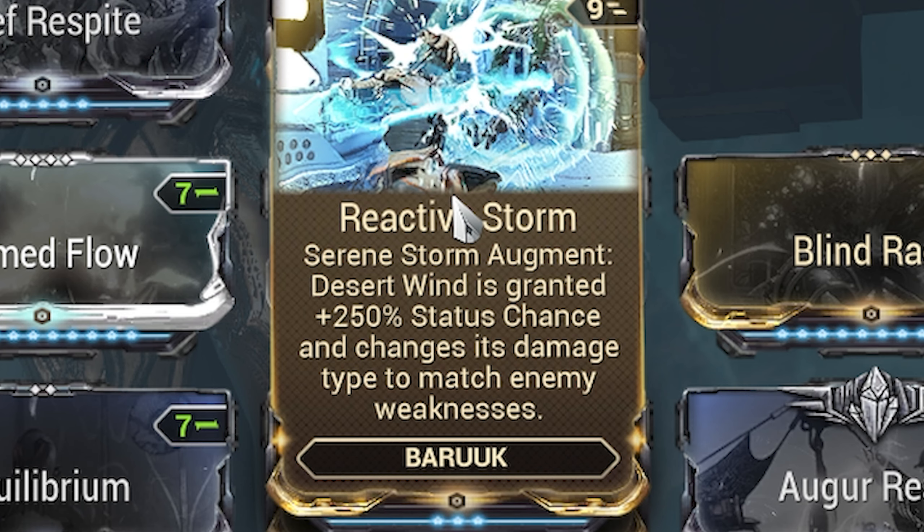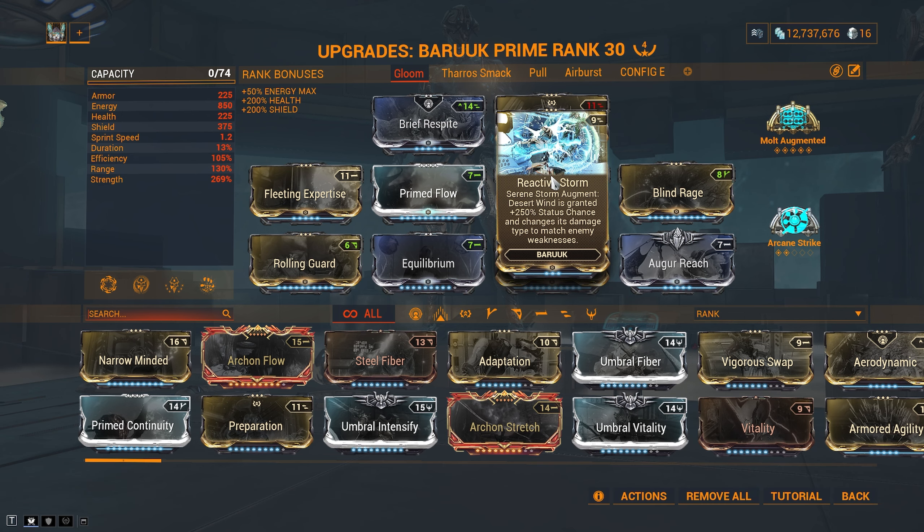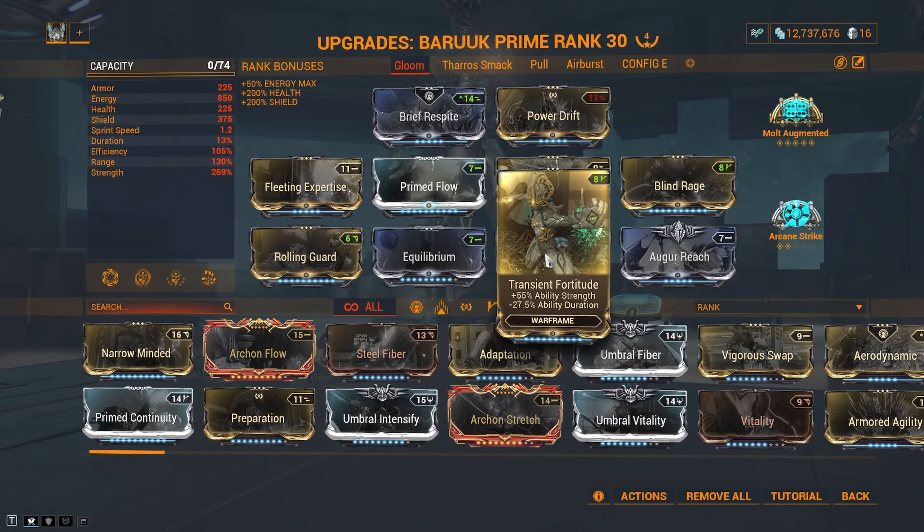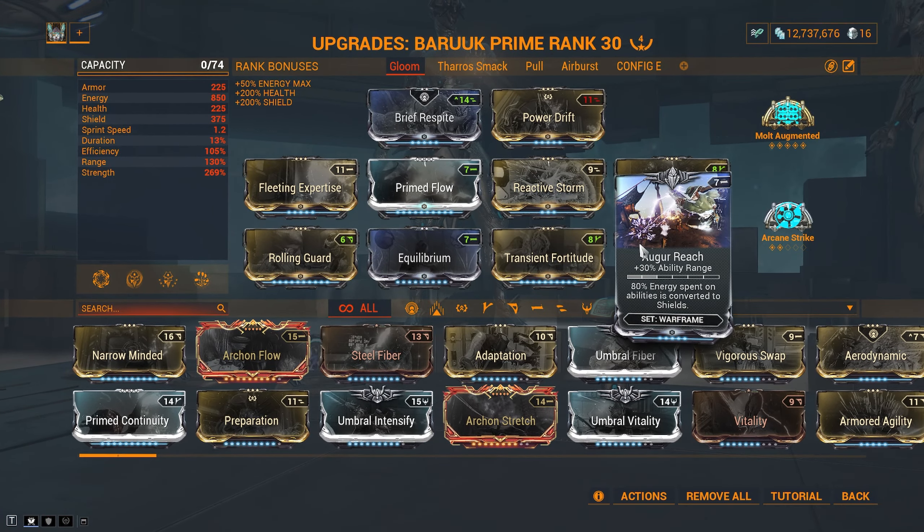As it states, Desert Wind is granted 250% status chance and changes its damage type to match enemy weaknesses. Basically, whichever status type an enemy is weakest to, it will apply that — so Grineer gets Corrosive, Corpus gets Toxin or Radiation, etc. Other mods include Blind Rage, Rolling Guard, Equilibrium (because Baruch is the mosty monk), Chance and Fortitude, Augur Reach, and a flexible Exilus slot.